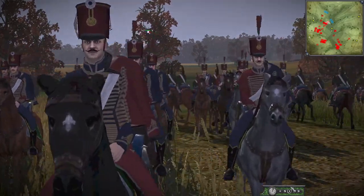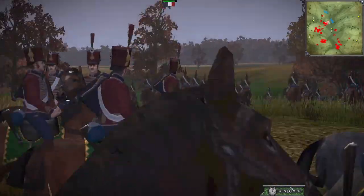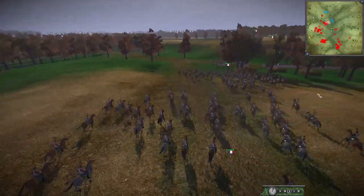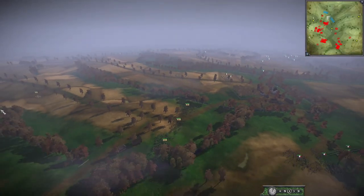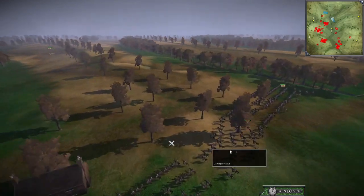Hey Legionnaires, welcome back. We're here with some more NTW3 for you today and we have three French Flemish armies joined by a Rhinish army as well for France, and they are facing off against a coalition of enemies here with Austria, Britain, Russia - the lot, they're all here.